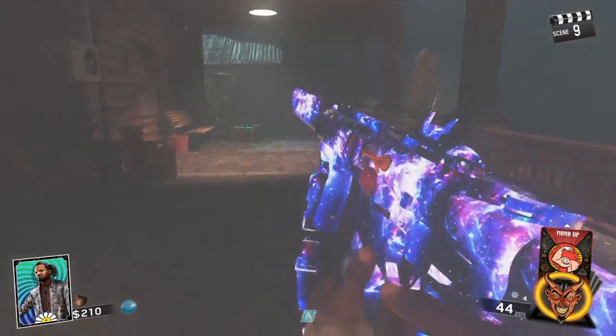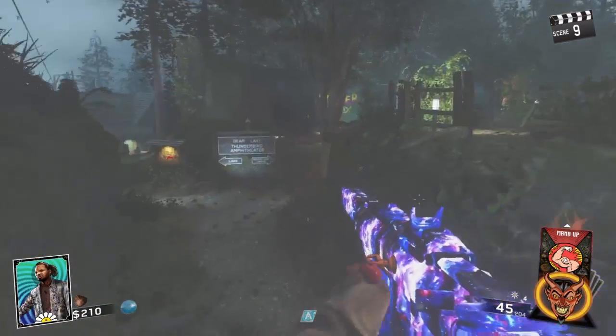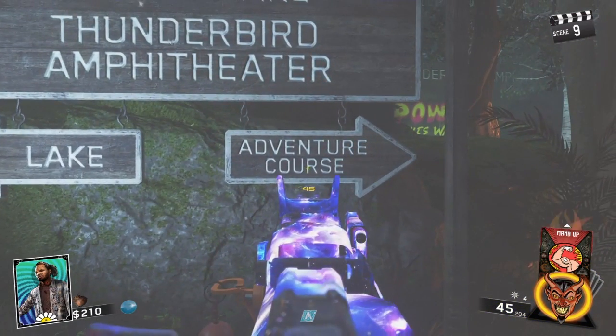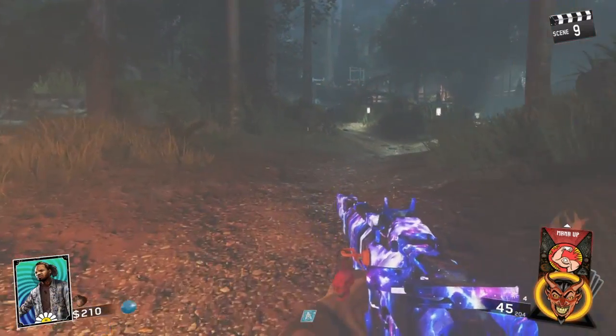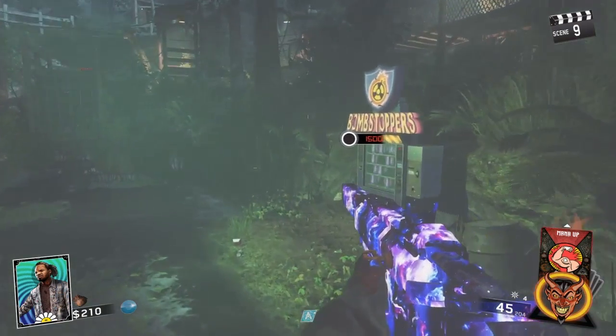Now the next seven perks are scattered around the map. Just follow what I do. Alright, you're going to go to the Adventure Course. I'm going to go underneath this fire. And the fourth perk is Bomb Stoppers, which is a flopper.